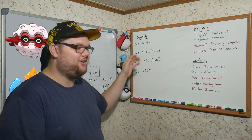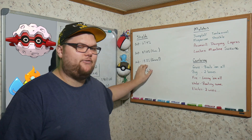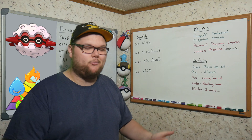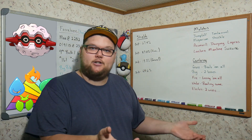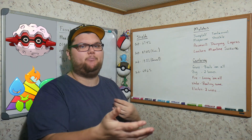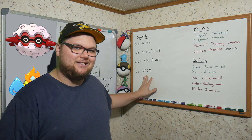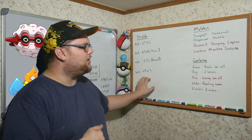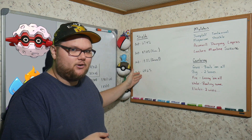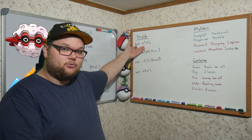In the zero-versus-two scenario — no shields for me, two for my opponent — we win 18.5% of matchups. Almost every Grass type Pokémon gets beaten here, which is great. In the two-versus-two scenario, we win 44.6%. All of this tells me that Forretress is probably better used as a closer rather than an opener, since the numbers show better performance in that closing role.